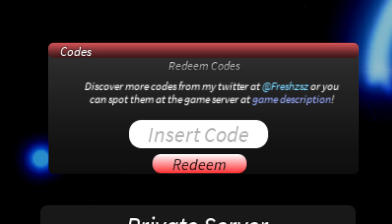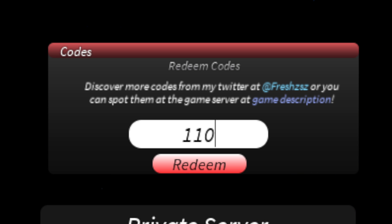The first code we're going to redeem is 110KLIKES — that's one, one, zero, then all caps K-L-I-K-E-S. Go ahead and click redeem. That code will give you 100 spins.